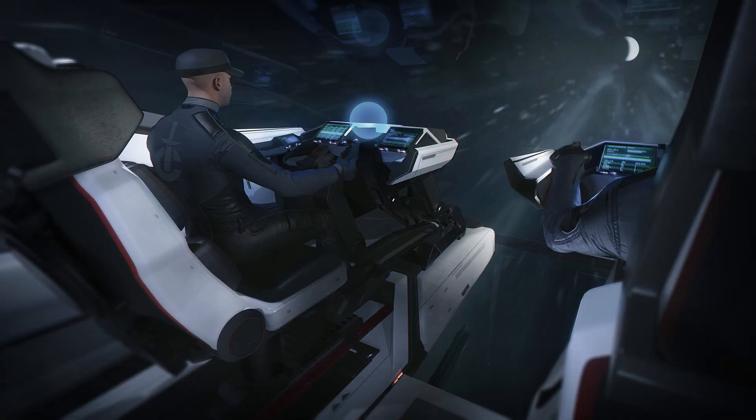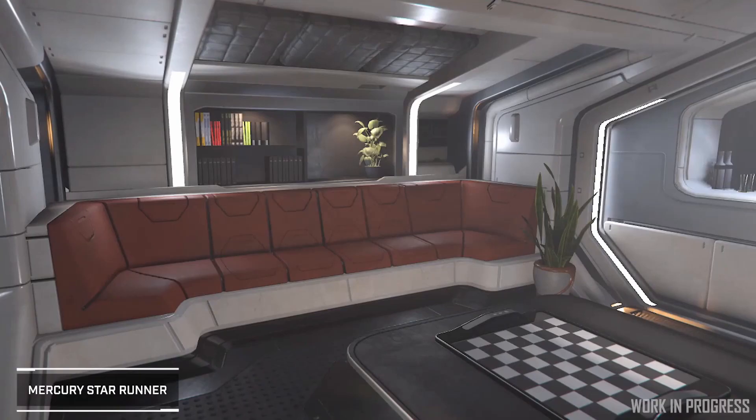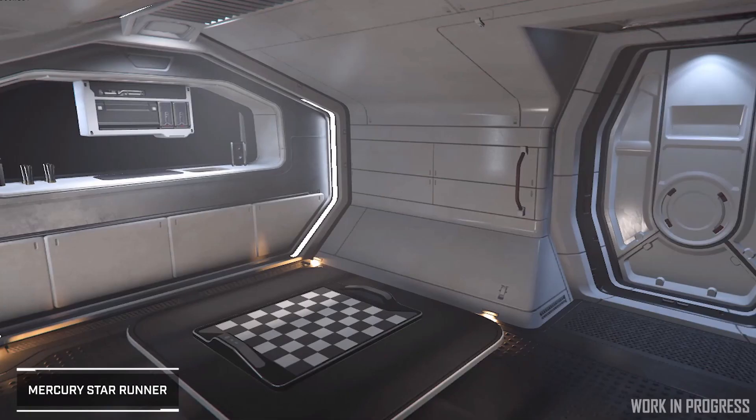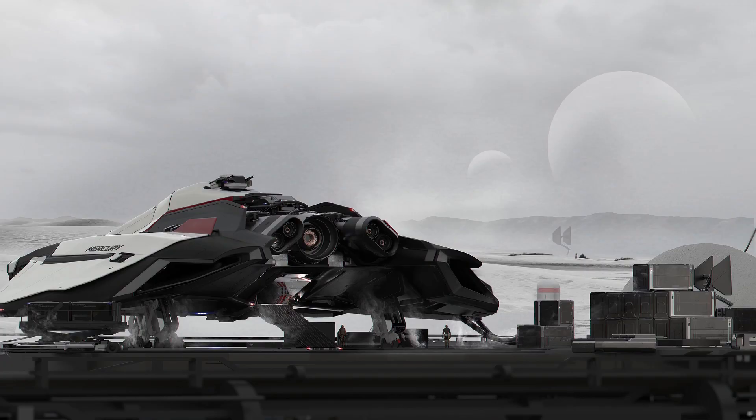The maximum crew the MSR can have includes a pilot, co-pilot, two turreters, and a scanner operator. With that in mind, the ship only has 3 beds for the possible maximum 5 crew, so you'll want to be careful how much crew you bring. There are no docking ports and the only exit is through the rear ramp. If the extra two crew members want to sleep on another ship, they'd have to go through the cargo bay or turret areas, so be careful.